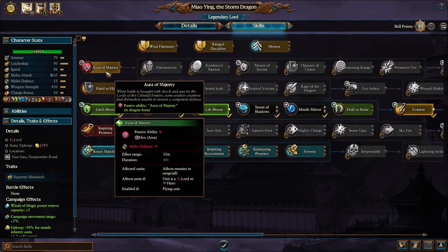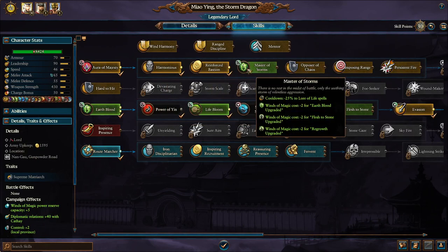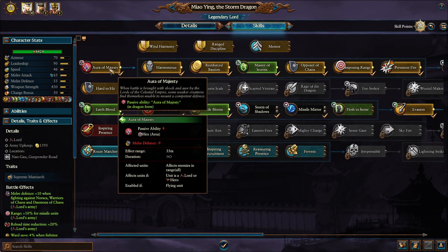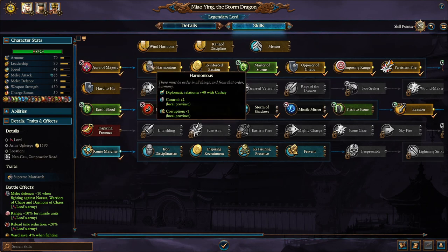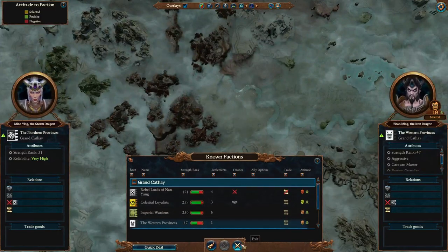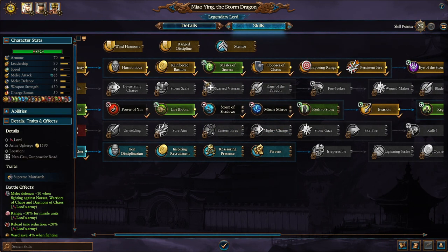After going down the magic line, you'll have unlocked enough skill points to access her special skill tree — I recommend getting every single one of them. The first, Aura of Majesty, is required to unlock the others, but it also gives a -9 melee defense debuff to any enemy lord or hero while you're in dragon form — a really good passive debuff. Harmonious is really good if you want to work toward confederations, mainly useful for confederating with Zhao Ming, who as your brother when playing as Miao Ying can be pretty stubborn about confederating.